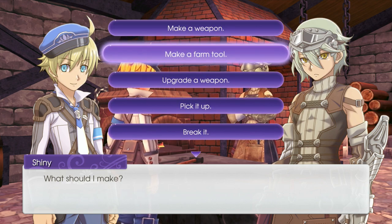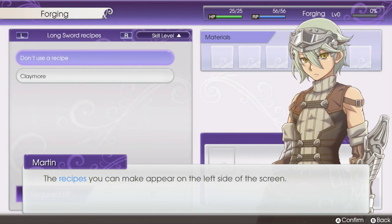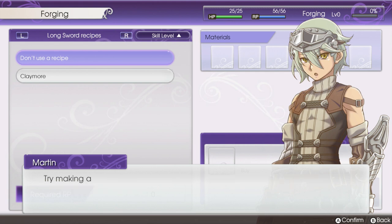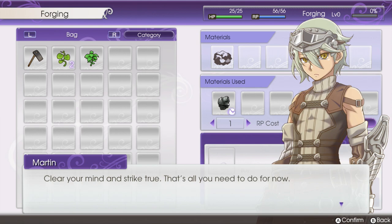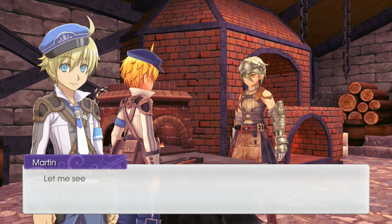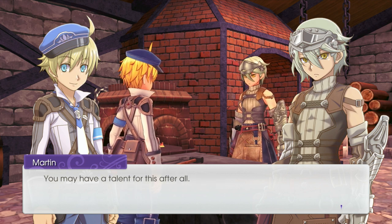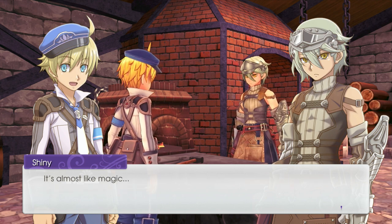Alright, I guess we'll make a weapon here — make a longsword. The recipes you can make appear on the left side of the screen. The materials required appear in the upper right corner. If you have all the necessary materials, the recipe will be in bold letters; if not, it'll be faint. Try making a claymore. That's really easy — clear mind and strike true, that's all you need to know. I made a claymore. Color me surprised — you did well for your first try. You may have a talent for this after all. Smithing is such an amazing art. It's almost like magic.